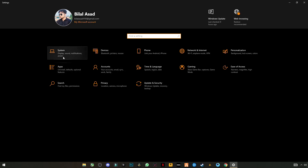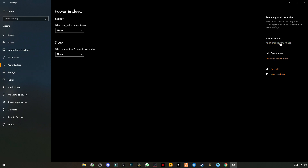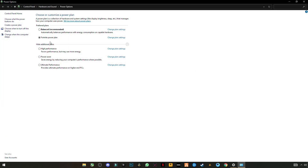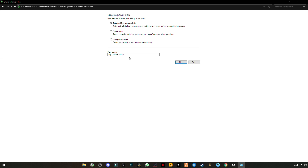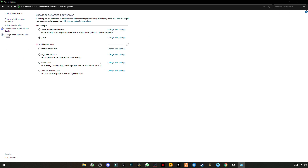Go to system settings where you find power and sleep settings. On the right side you will see additional power settings. If you are on a laptop or PC you can apply this setting. Click on Create a Power Plan, name it like FiveM, click on High Performance, set them both to Never. Make sure that FiveM is selected — that's what you named it — and close it.